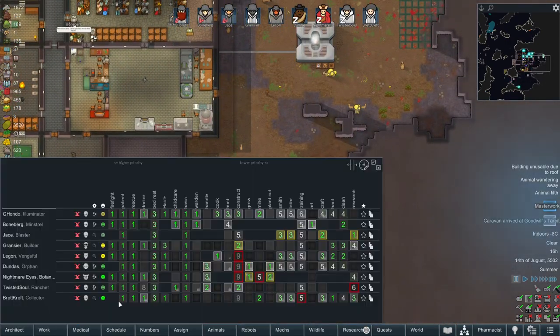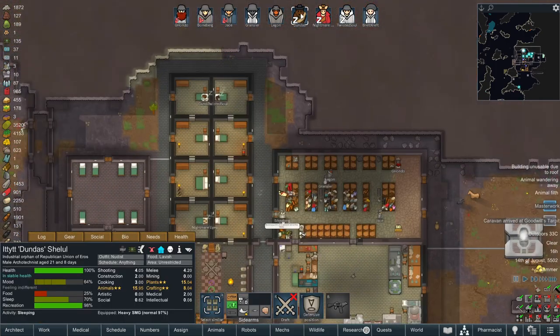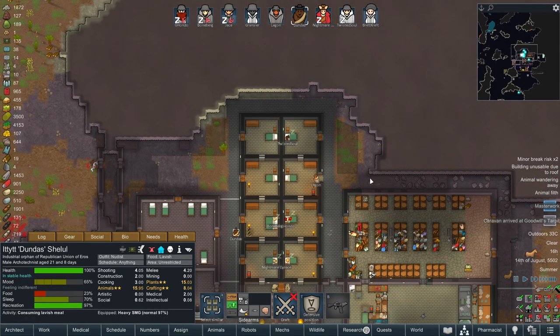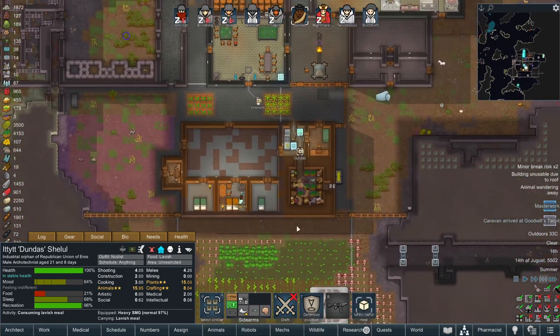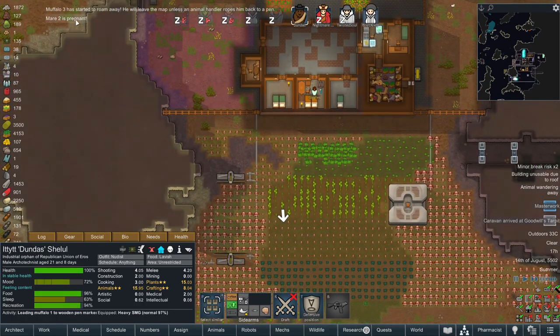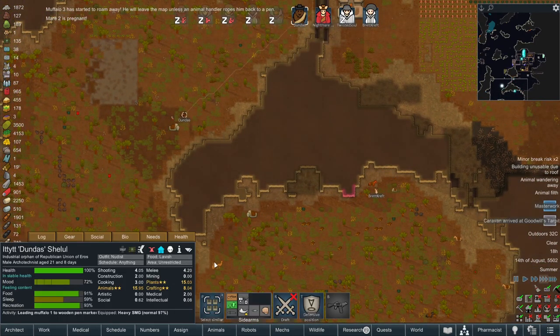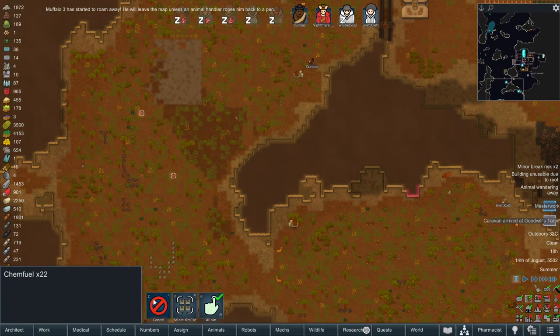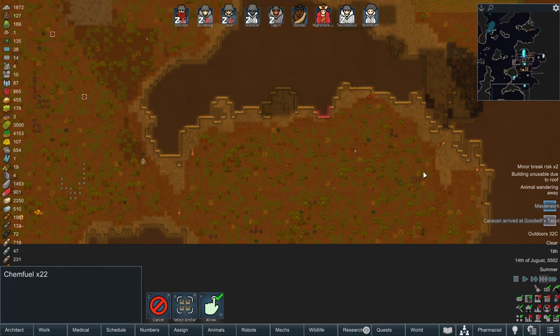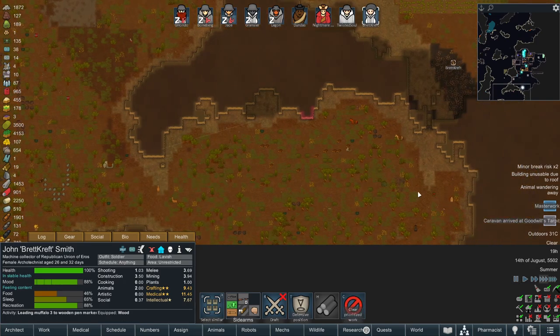Muffalo 1 has started to roam away. Dundas, you're going to have to look after that stuff, sir. Where are you? You're sleeping — have a wake up. Just wake up. Go get them. There's one. Oh hey, look at this — chem fuel. We'll take that home. Redcraft, can you actually grab these? Thank you very much.